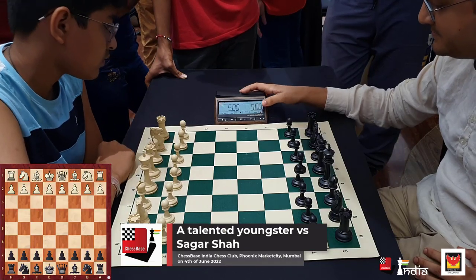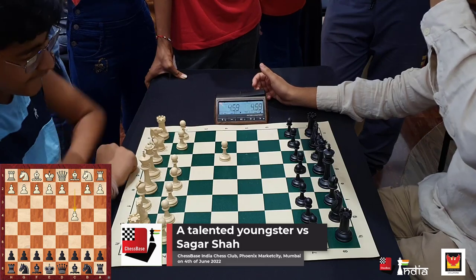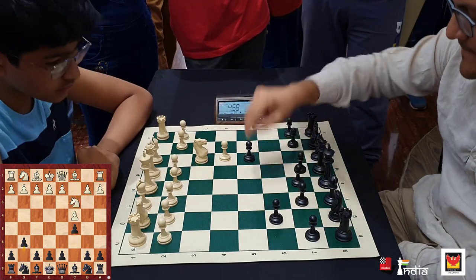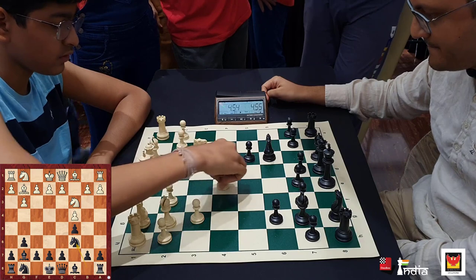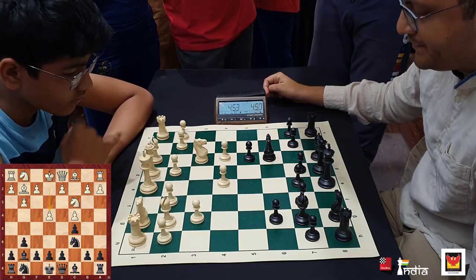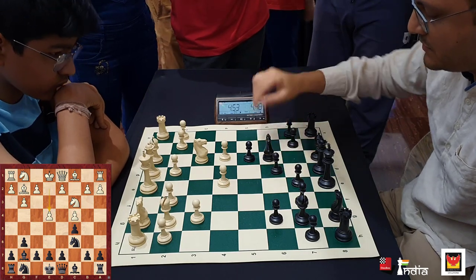I'm playing against a young talented boy who's recently gained 200 elo points. He's clearly underrated and he opens the game with English. Bg7, Bg2, Nc6. It's a symmetrical variation and he goes for the Botvinnik setup. I love to play this with both colors and my opponent has played my favorite opening.